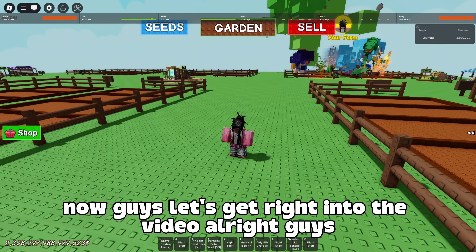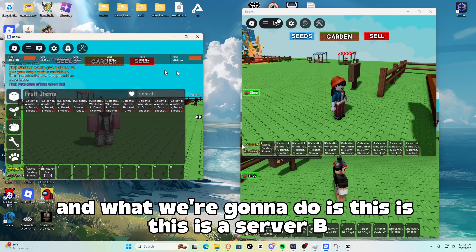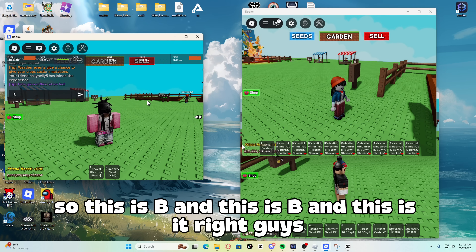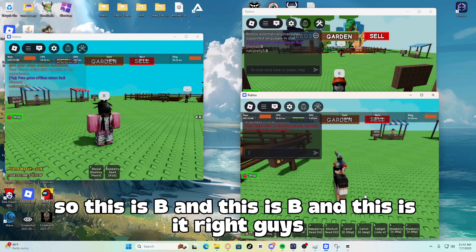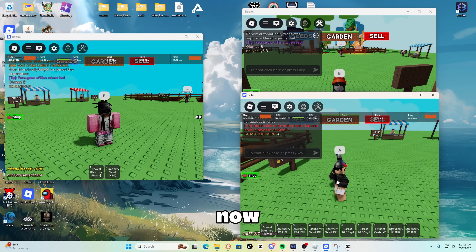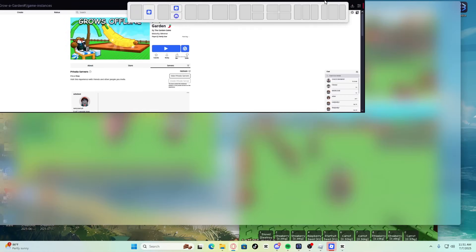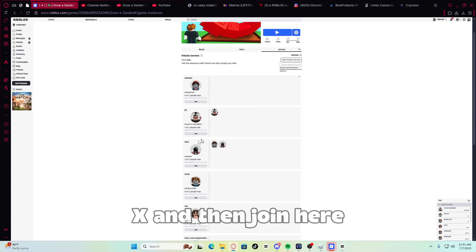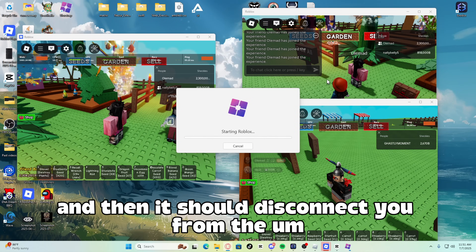Let's get right into the video. What you need to do is make two private servers. This is server B — server B needs two people — so this is B and this is B, and this is A. Now what we need to do is go back onto our main account. What you need to do is click Join here once, then X, and then Join here. And then it should disconnect you from server B.